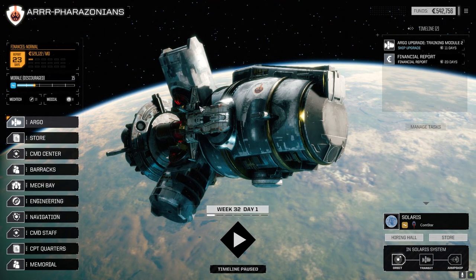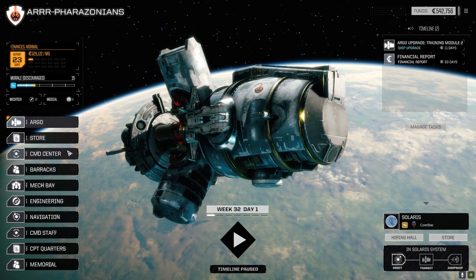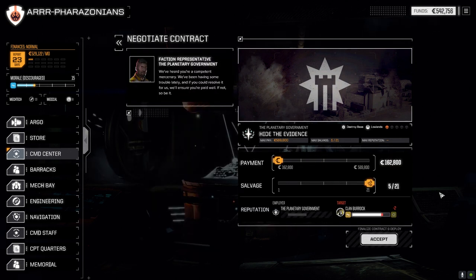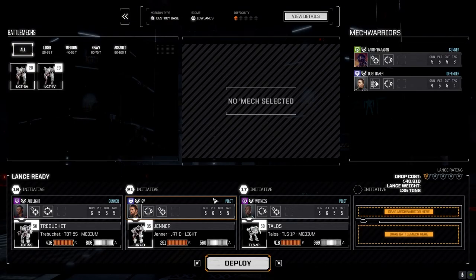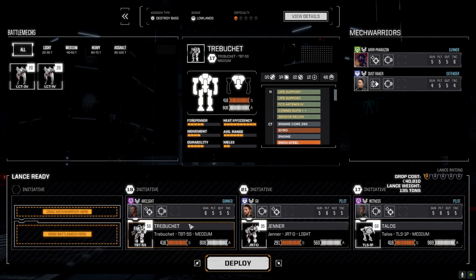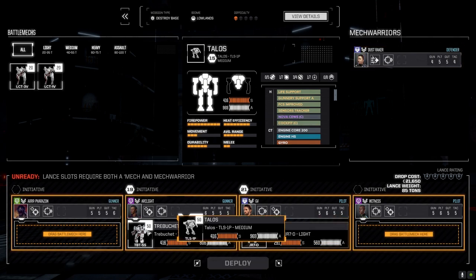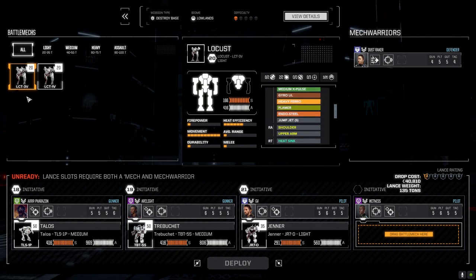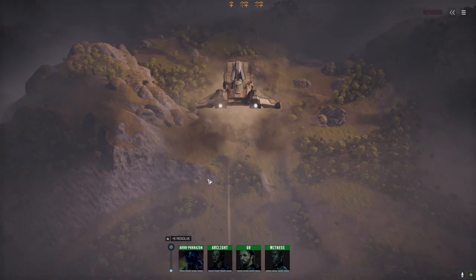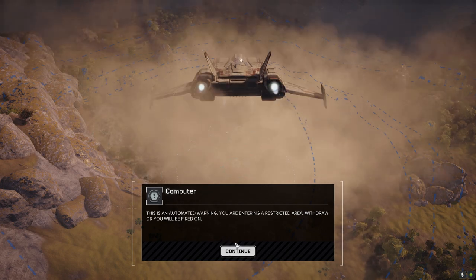Welcome back everybody. We're going to jump straight into a mission today — we pulled off a good one yesterday. It's a 521 salvage against Clan Barak, a destroyed base mission. It's one skull and I think we should be okay against the clans. We've been doing fairly well, even if we don't get a lance down with us. Let's get our team into place.